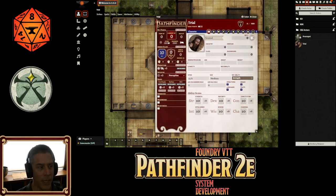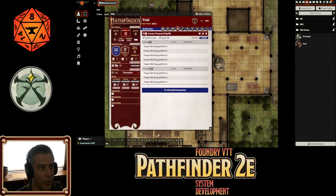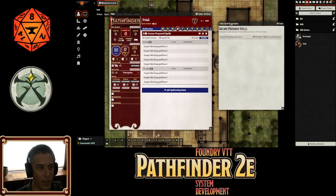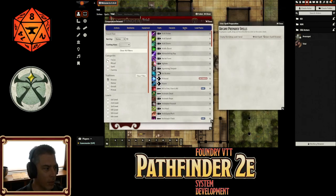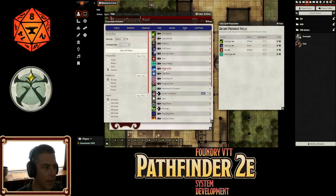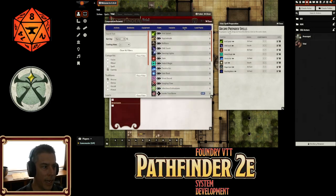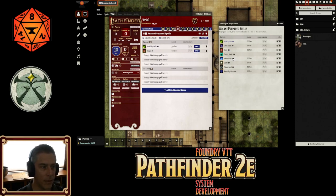Next, one of the big things that we added on — and I don't think we've demonstrated — is for spell casters. I'm going to take my random character here and I've added in prepared spellcasting. What we've done now is if you open up the spell book, you can literally have a spell book. So if I want to select my first level cantrips and give them acid splash, chill touch, detect magic, electric arc, I can prepare a whole bunch of spells — say light, mage hand, prestidigitation. And then I can decide which ones I want to slot at the start of the day, and just pull them in from the spell book.